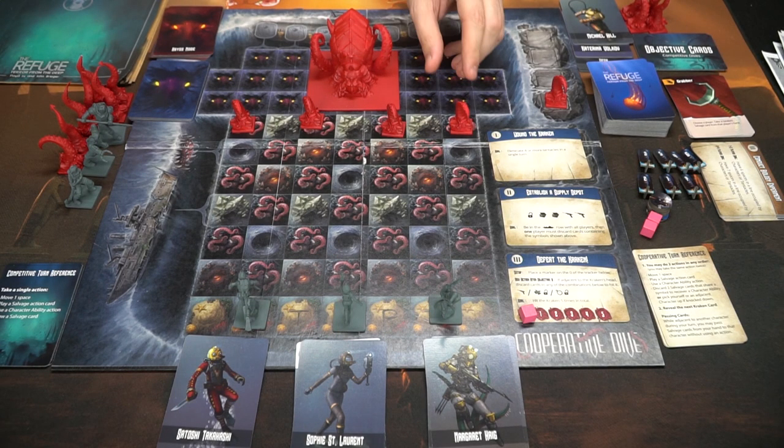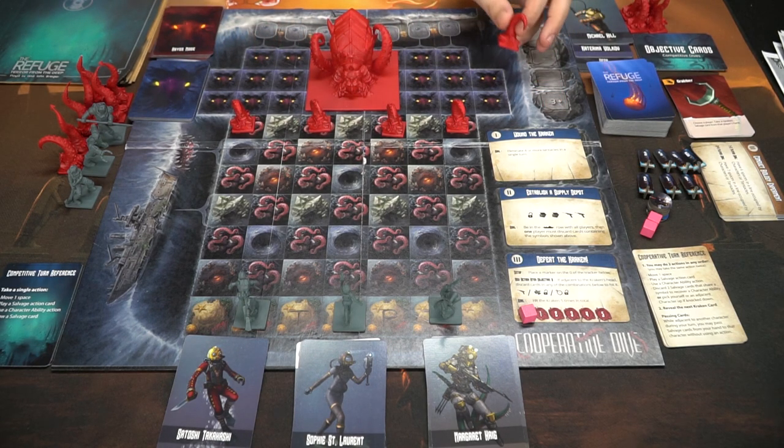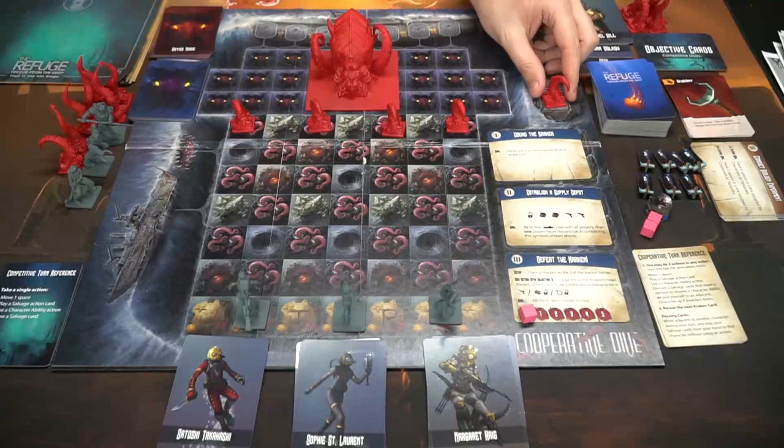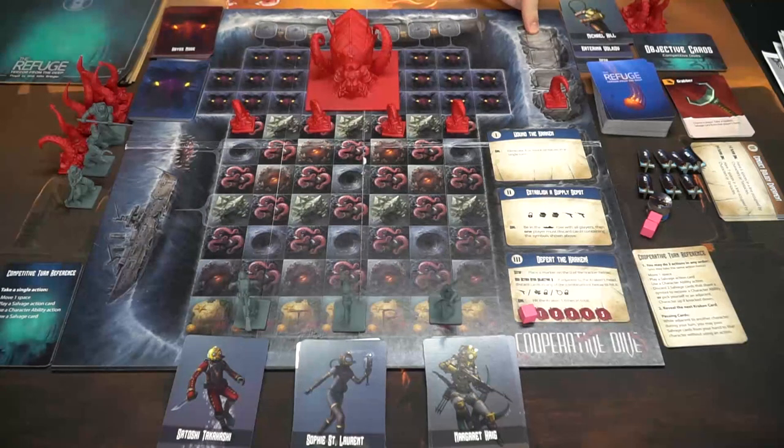There is the big kraken head here — he's trying to devour the players — and you put it right in the middle. You also have tentacles, which you place on the board based on the spawn spaces of the top row. If you're playing a three-or-greater player game, you put an extra tentacle to symbolize the threat track already having one tentacle with three remaining to be placed.